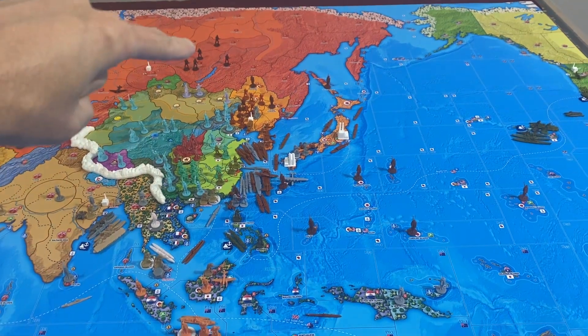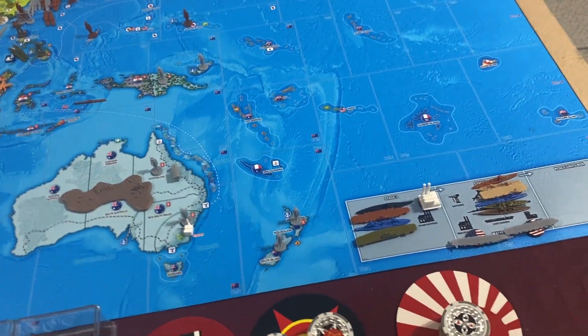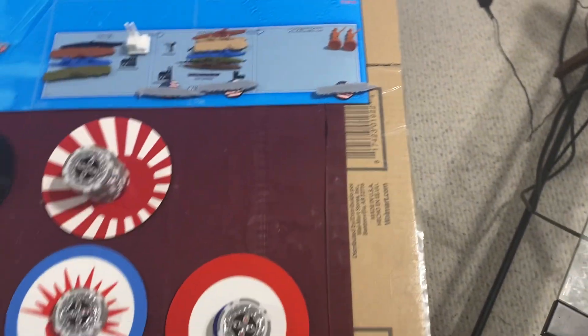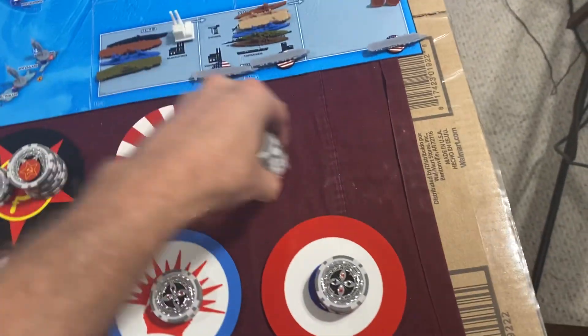I also want to upgrade some militia - one militia in Rihi and one militia in Taiwan. That's going to cost us 4 IPP, 2 per upgrade. We'll also finish off this heavy cruiser, which will cost us 5 IPP. So 5 IPP to finish that off.